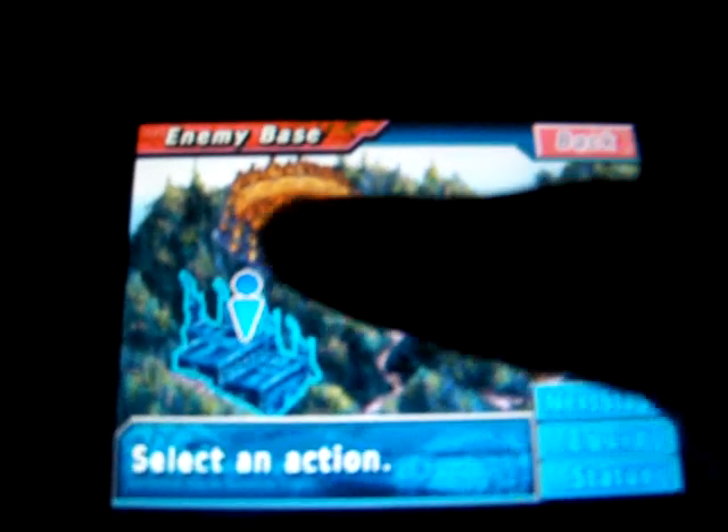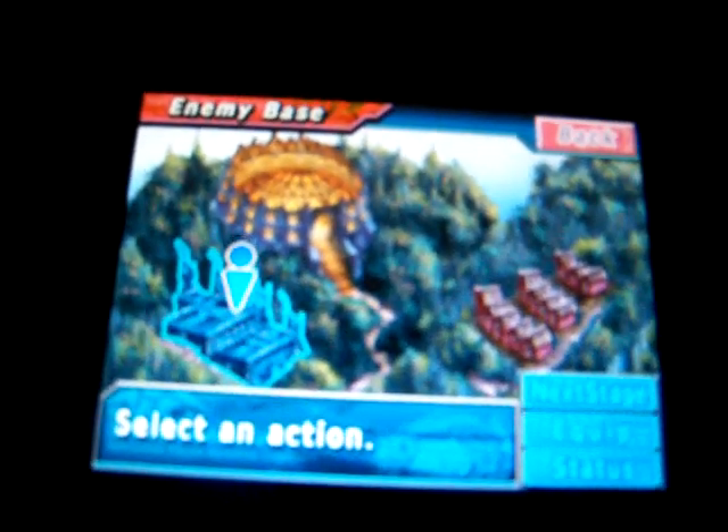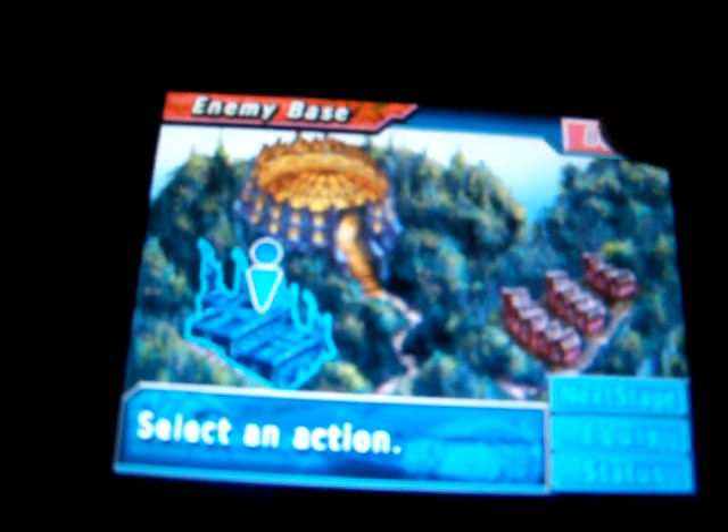Okay, so after you beat any character in the game in your story, and it's brought to a screen where it says status, equipped, and next stage — not just this one, it could be anyone — you just press back, and it says saving, do not turn off the power or take out the game card, and you just turn off the game.